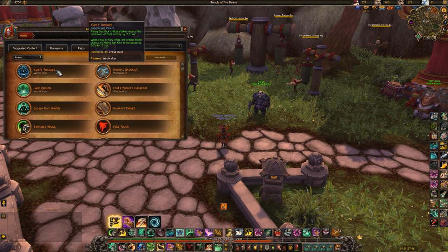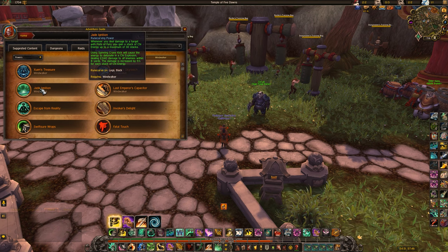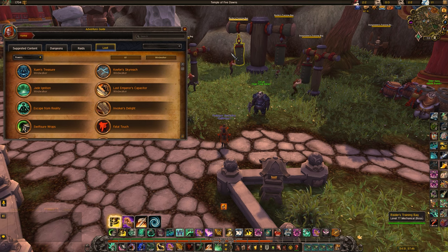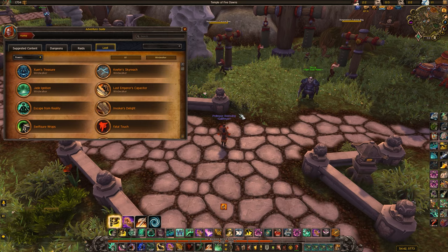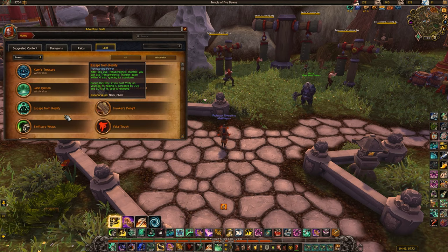Xuen's Treasure is a more consistent damage option — your Fist of Fury makes Sun Kicks crit more frequently, and Sun Kick crits reduce the cooldown of Fist of Fury. If you don't want to rely on Keefers you can run this. Jade Ignition makes Fist of Fury generate stacks and Crane Kick triggers a Chi explosion — it's not good in PvP. Same with the Last Emperor's Capacitor. Escape from Reality lets you Transcendence Transfer twice within 10 seconds, and when you Vivify yourself it refunds its cost and heals for way more — good if you're struggling with survivability.